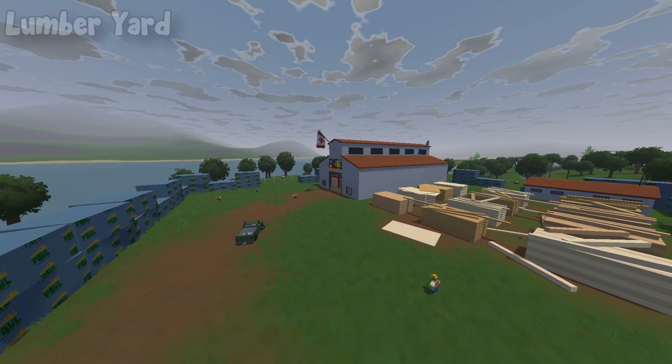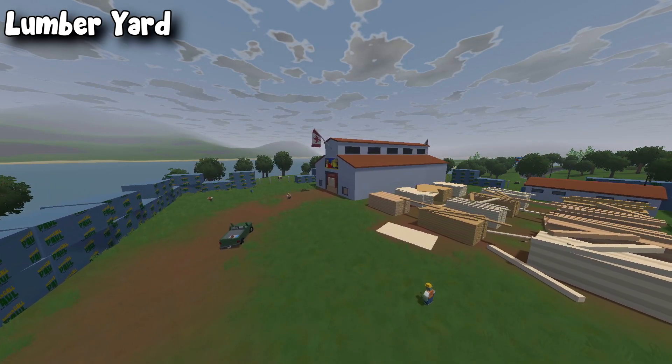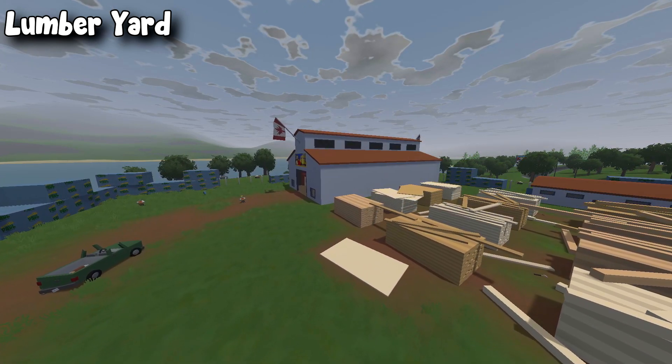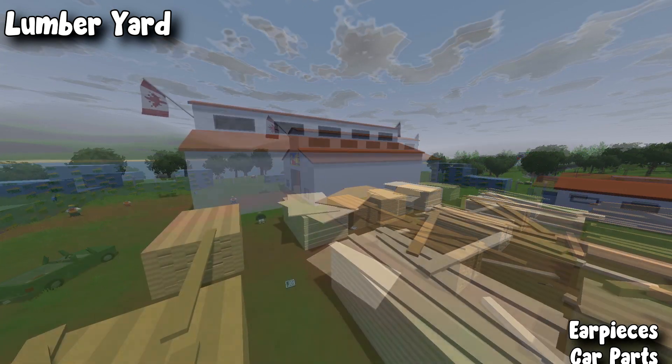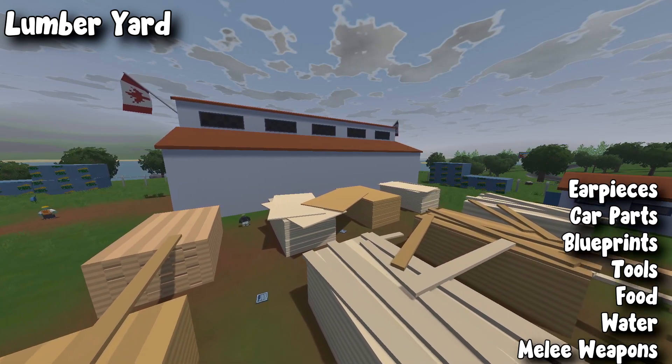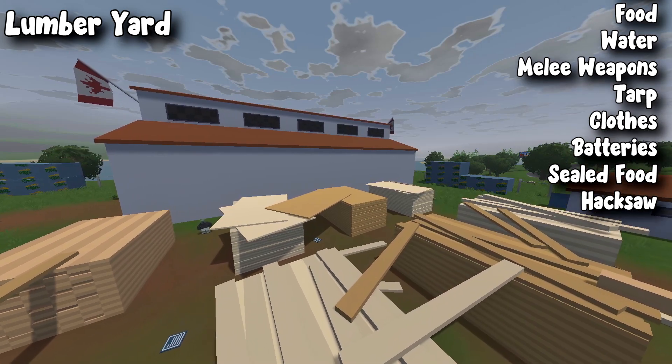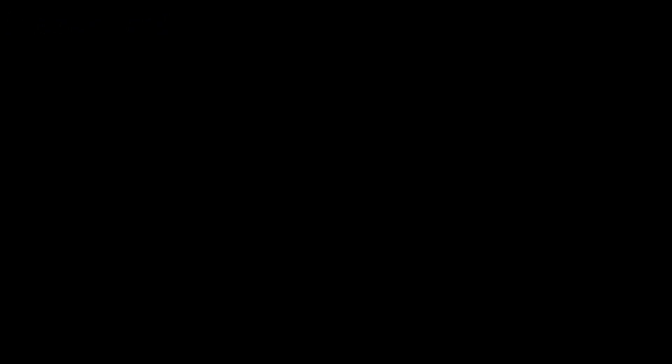Next, we're going to go over to the lumber yard. The lumber yard is mostly a construction area, but you can also get some civilian items. In here you can find earpieces, car parts, blueprints (which are very frequent), tools, food, water, melee weapons, tarp, clothes, batteries, sealed food, and hacksaw.